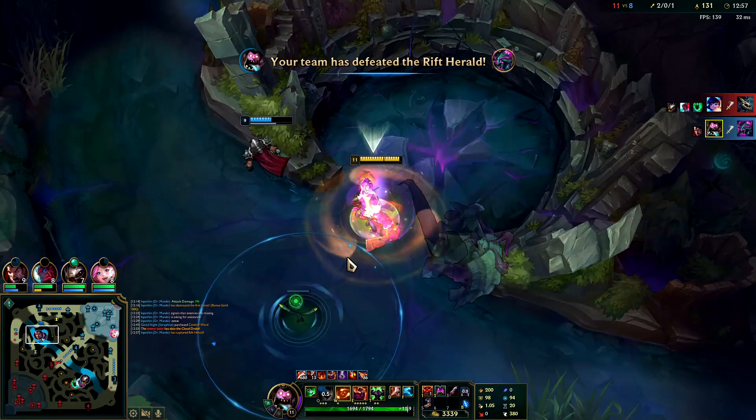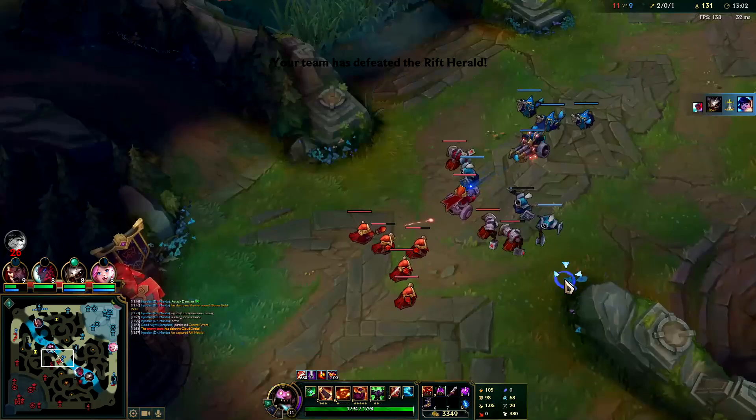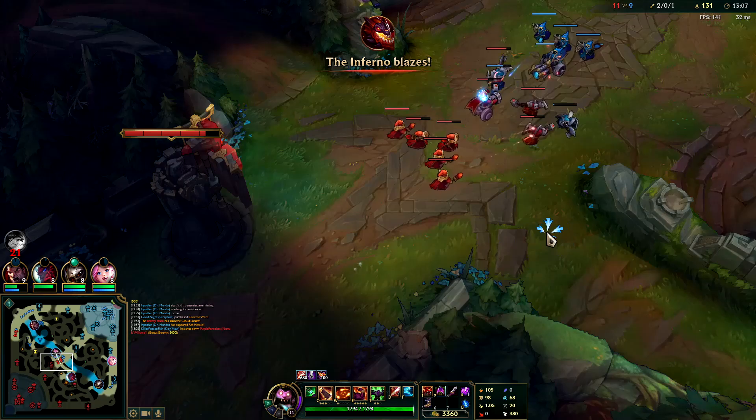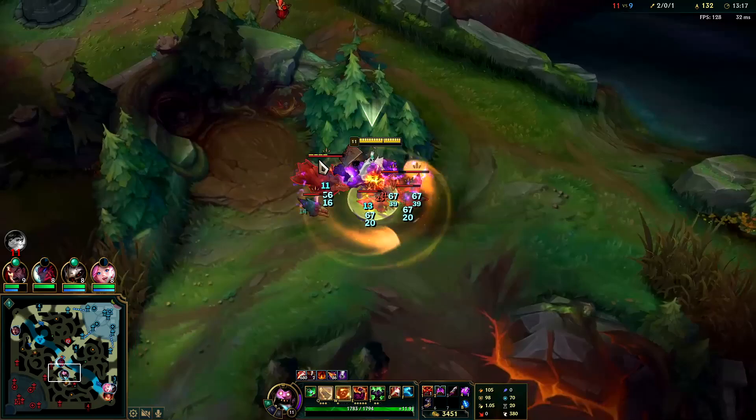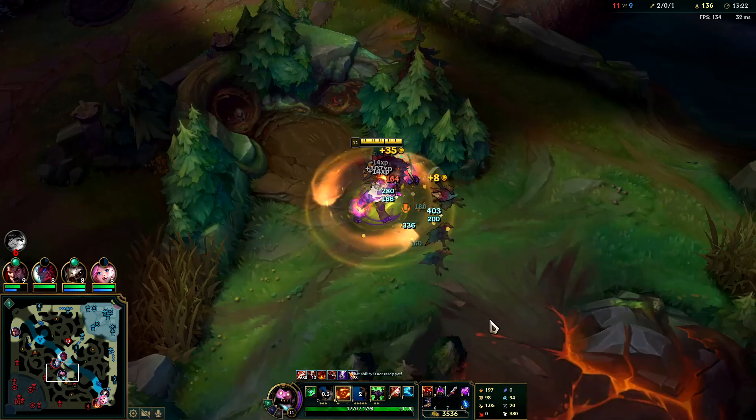Mundo with Glacial Augment isn't really good anymore since Mundo's early game has been nerfed as a jungler, so I'd recommend just taking Fleet. No Conquer. I don't see anybody mid — just Kindred. I don't really want to take minions because of the Monster Hunter debuff.